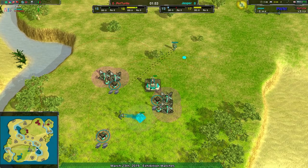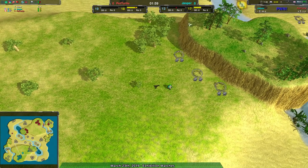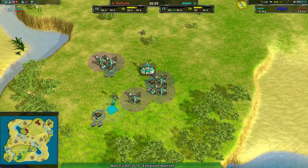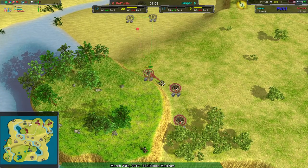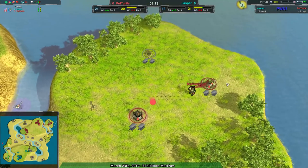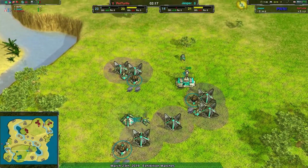Jasper's going into Scallops, clearly setting up for more of a frontal push, possibly more of a defensive push, trying to get this metal extractor set up, making sure to maintain some of the main base. Meanwhile, Pet Turtle is immediately expanding over to the south natural and the east side of their plateau, basically just leaving Jasper in the dust economically speaking.